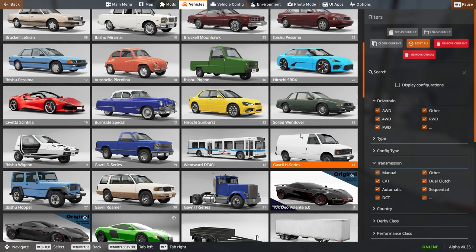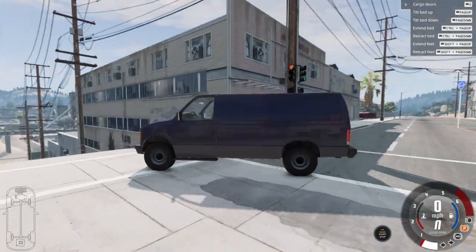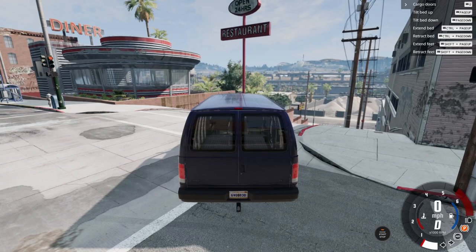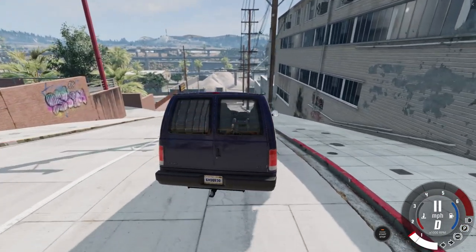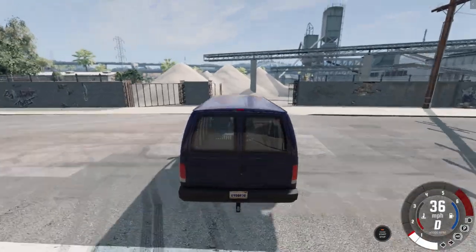This looks like a Ford E-Series of some kind, or a Chevy. Either way, I'm sure I can find a test — I'm probably going to get copyright issues for it, but it doesn't matter. We're going to start with the overlap test at 40 miles an hour.